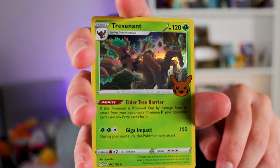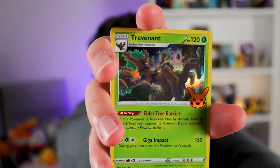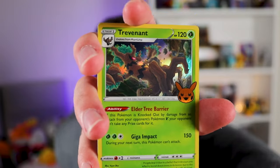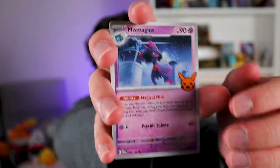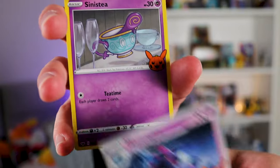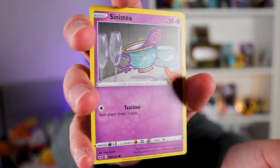Trevenant — very cool card. Trevenant. Mismagius — first duplicate! Mismagius yes. Sinistea — very cool. First duplicate of Mismagius, but also a very very cool Trevenant card I've not seen before.